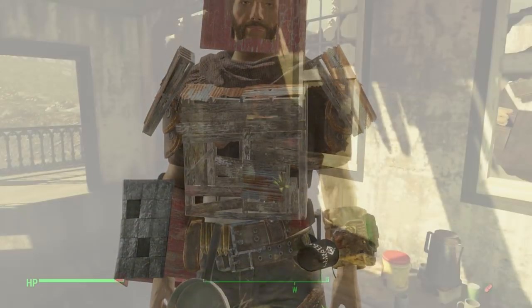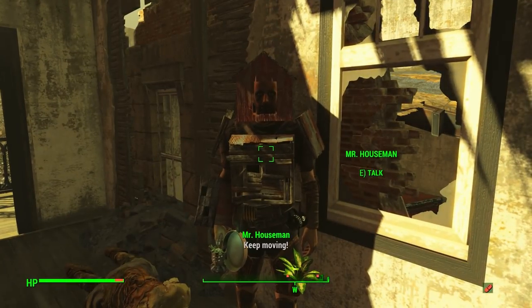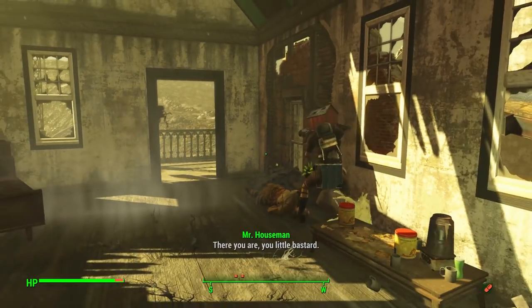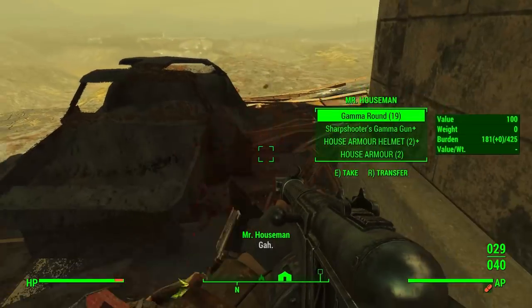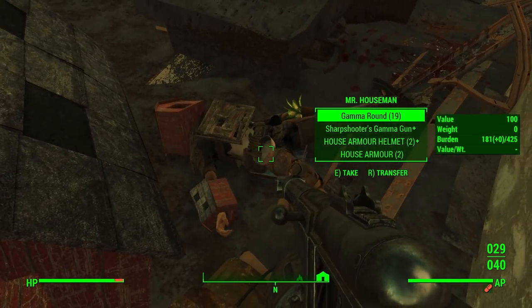To get the house armor, you'll have to travel to the Glowing Sea to fight a very, very deadly enemy. As you can see here, this is him trying to kill some flies or something. Basically just murder him and steal his clothes. There you go — now you're at your house.